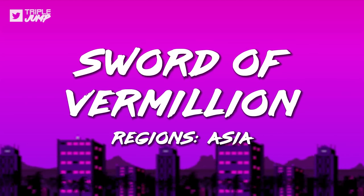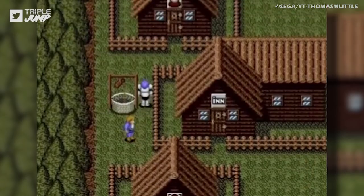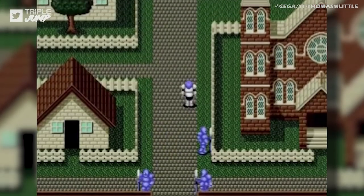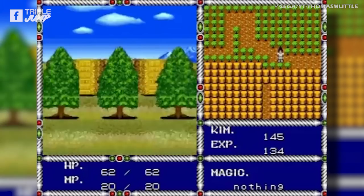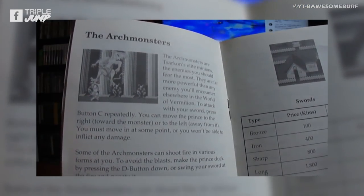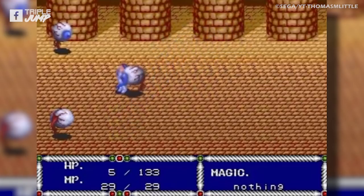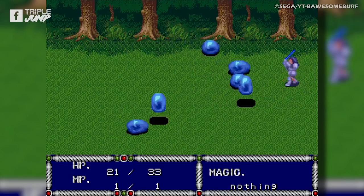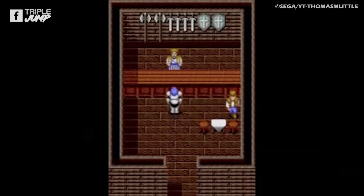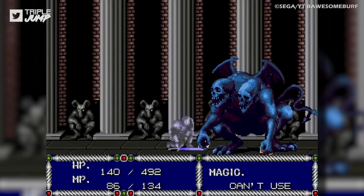Number 62: Sword of Vermillion. Fans of RPGs will certainly be saddened to learn that Sword of Vermillion isn't coming westward. Fans of good RPGs, however, will be far less sad. The graphics look okay, but they weren't even impressive at the time of release. The objectives are so unclear that it came packaged with a 100-plus page hint book. The game fares no better in combat — the range on your attacks is laughably short, so you're almost guaranteed to take as much damage as you inflict, and your character never seems to get any more competent.